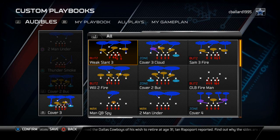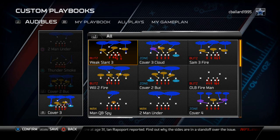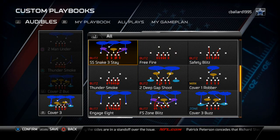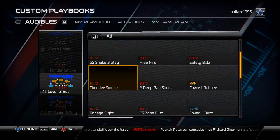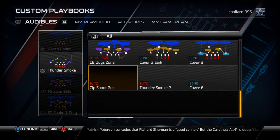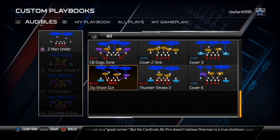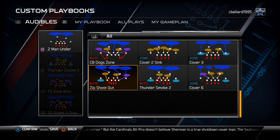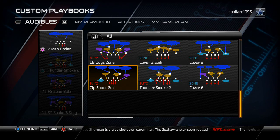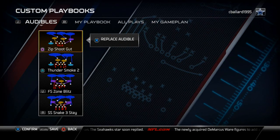I can come out on the Cover 4 if I want — whatever floats your boat. For the 4-3 Stack defense, this is where I like to be dominant stopping the run. I'll use safety blitzes — Strong Safety Snake 3 Stay and Free Safety Zone — blitzing in combination with each other, which are very effective for stopping the run. Another good run-stopping play is the Thunder Smoke 2. I also like to put in the Zip Gut / Zip Shoot Gut for a max coverage Cover 6 defense where we put both blitzing linebackers in zone for a Cover 2 Hawk-type look from the 4-3 Stack.